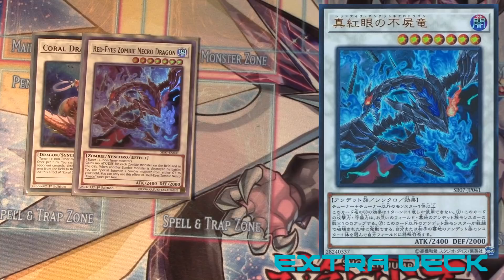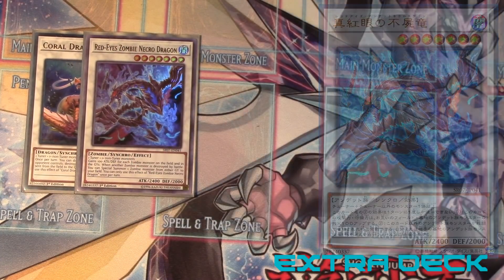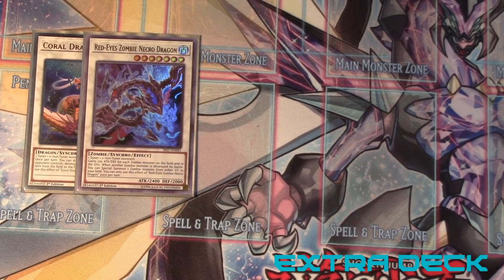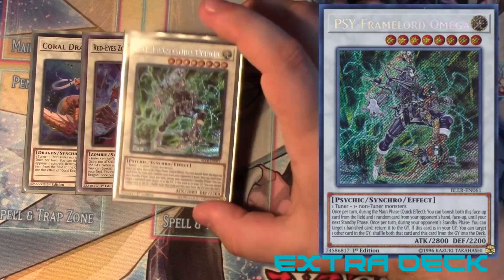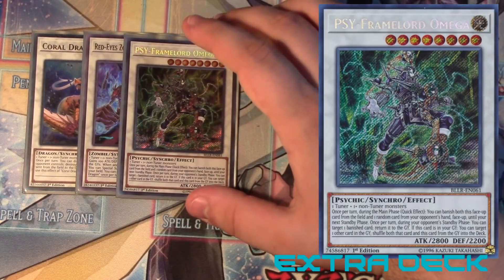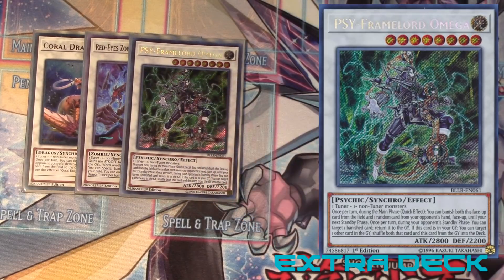Next we got the new boss monster — I only wanted one though. Red-Eyes Zombie Necro Dragon, level seven. Really cool — it gains 100 attack for each zombie on the field and in the graveyard, so with Zombie World that's pretty good. And when another zombie monster is destroyed by battle, you can special summon one zombie monster from either graveyard to your field. If you have Vampire Sucker out you get to draw cards from that too. Then you got the one Omega — PSY-Framelord Omega. You can only run one which is unfortunate but understandable since he's pretty powerful. Going into him first turn with Uni-Zombie and Mezuki is really really cool.